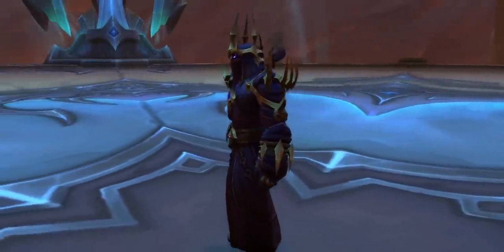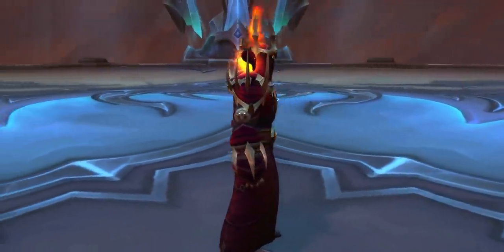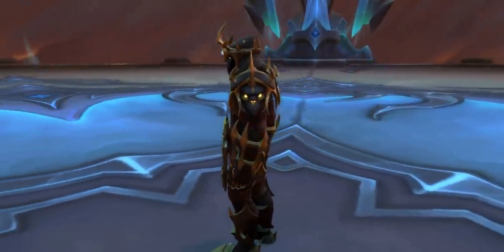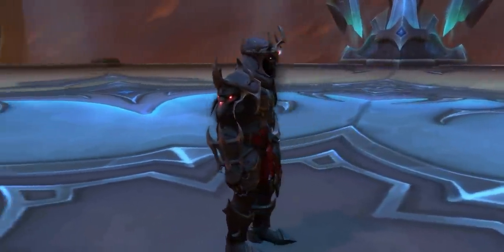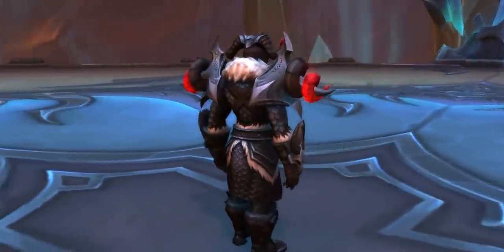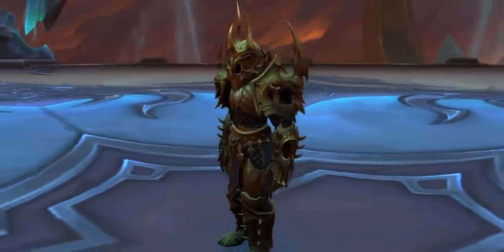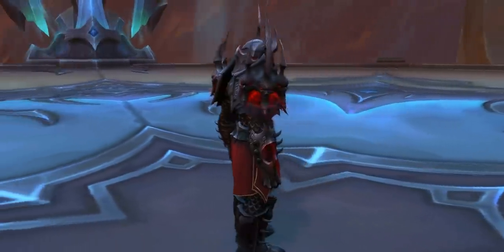Into the raid then — Sanctum of Domination has got one set for each armor type, with each difficulty from LFR through to Mythic having its own tint. These are just plain awesome sets if you like that darker vibe, and they match the new hand and charger mounts from patch 9.1. LFR gets you the darker blue tint, Normal is more gray, Heroic is gold, and Mythic is dark gray and red — the nasty-looking one.